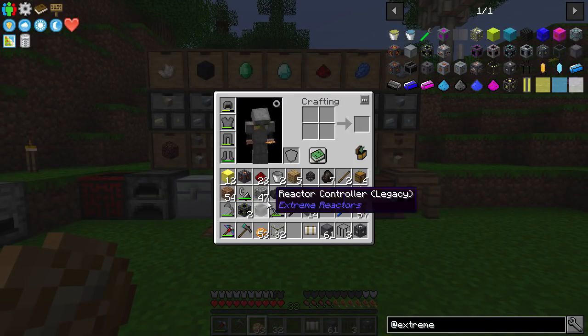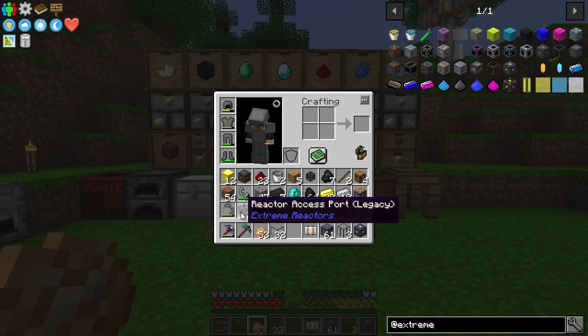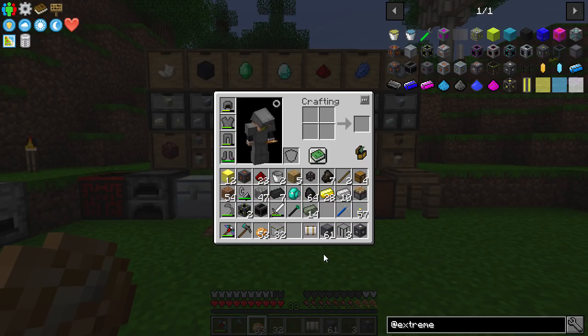So I have the things I need to make this: a Reactor Redstone Flux Power Tap, two access ports, a reactor controller, 61 reactor casings, three fuel rods, a reactor control rod, reactor glass, and 12 blocks of gold.